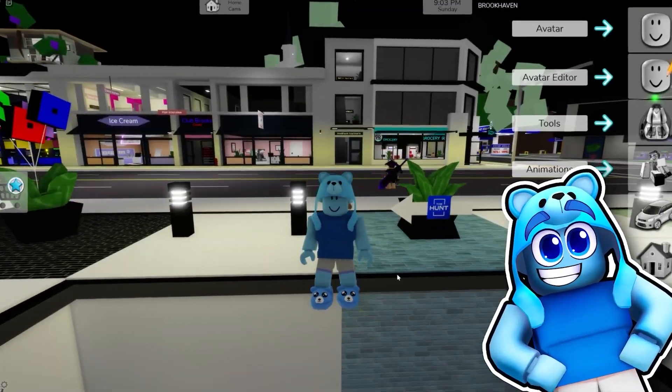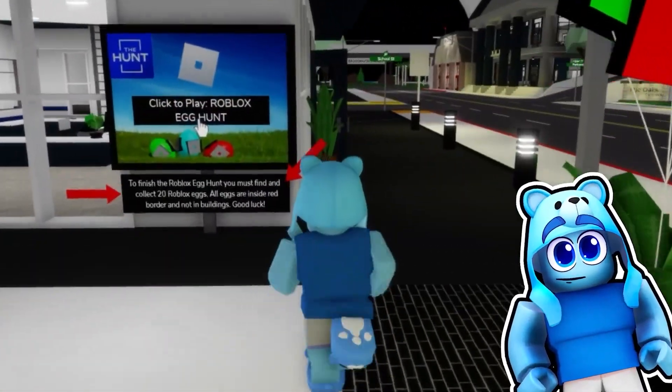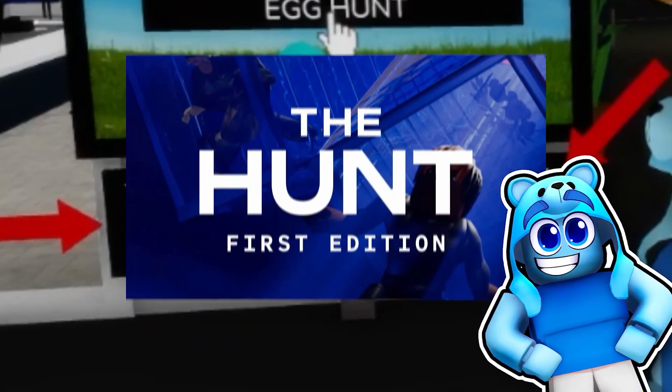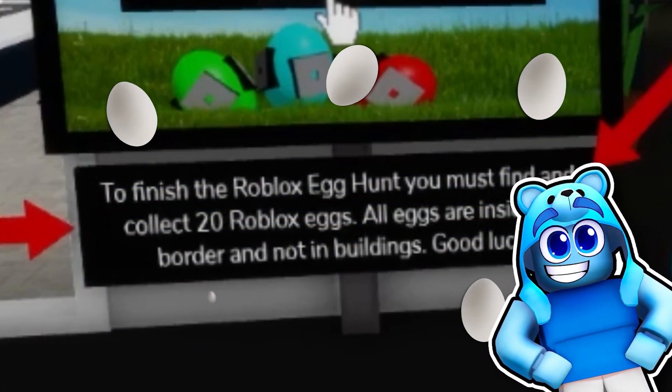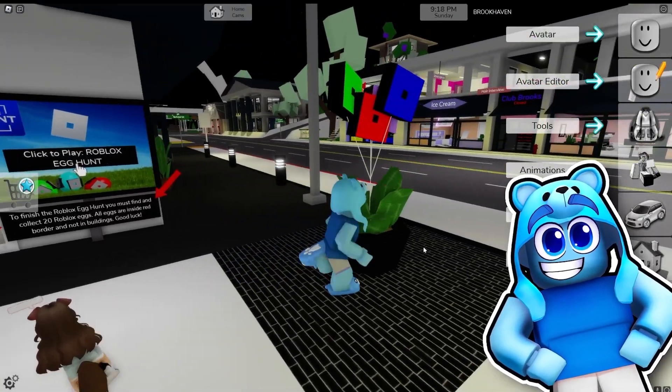Welcome to Brookhaven. It's super simple — look, there's already a sign right here that says 'The Hunt'. Let's go read up here. Finish the Roblox egg hunt and you must find and collect 20 Roblox eggs. All eggs are inside the red border and not the buildings. See how easy this is?